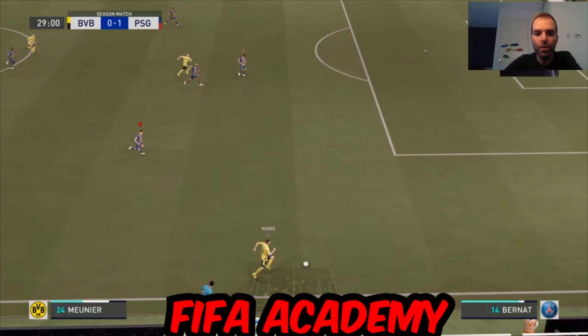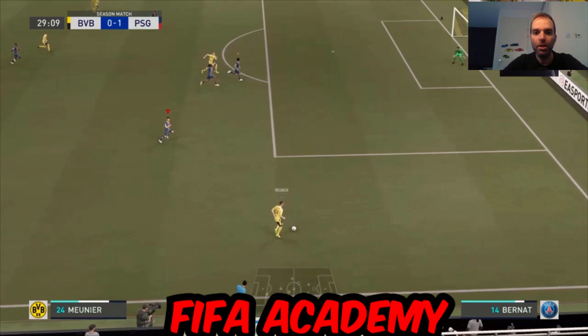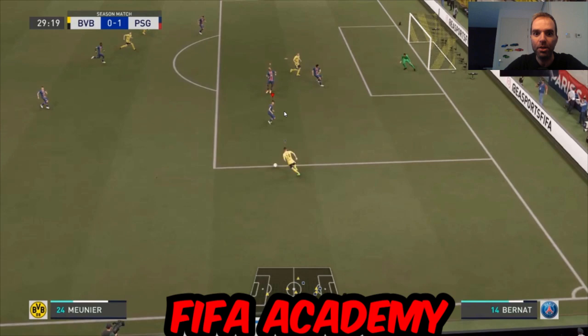This next situation happens a lot: a player runs down the side with lots of space into the box. You need to read which player your opponent is using. He's using Meunier — a defender, not very fast, with two or three star skill moves at most and not great at shooting. So you can be 99% sure he's going for the pass rather than shooting or doing a skill move.